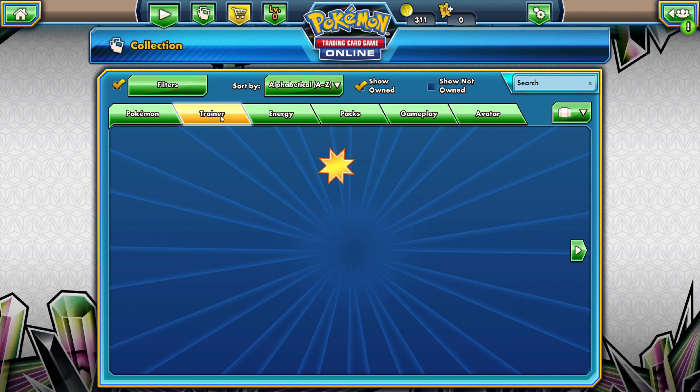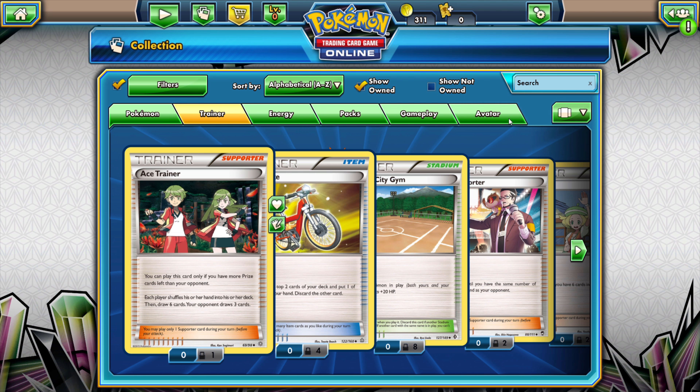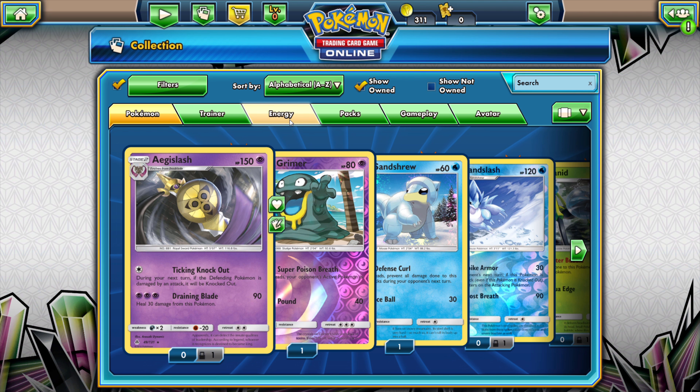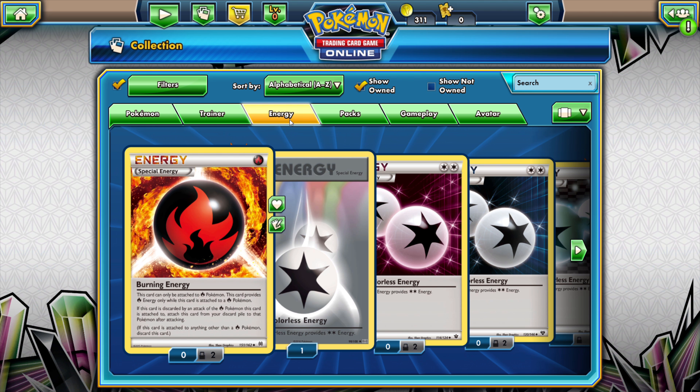That didn't take as long — hopefully that means it's already got the shiny locked and ready to unload for me. Look at the little Litwick — I actually love that Pokémon. We've got a reverse Cloyster. Looks like it'd have some succulent meat in those claw claws. And a Samurai — okay then, let's open the last pack.